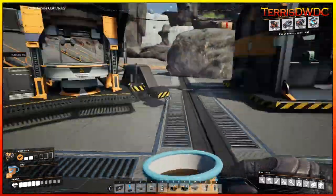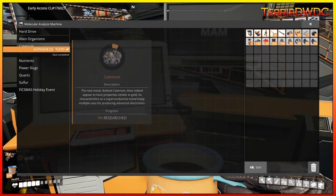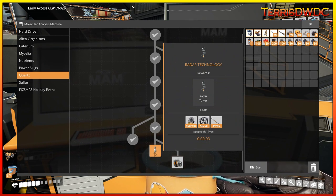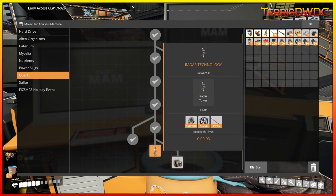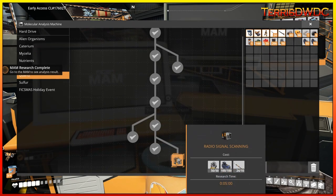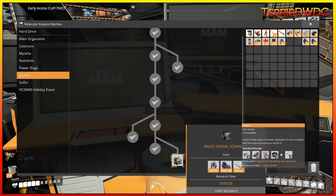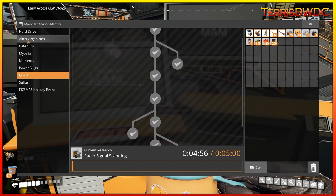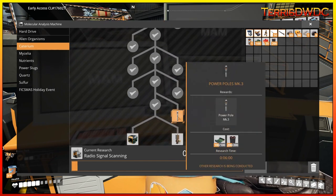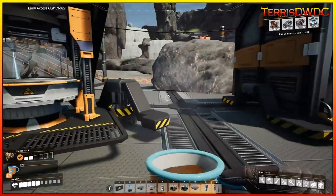Before we dive in to start making supercomputers, we've got a little more MAM research to take care of. Going down to our quartz section — we have our oscillators, our heavy modular frames, and beacons for turning in radar technology, so we're going to start that research. That was a quick three-second research. Next is radio signal scanning — that's 50 oscillators, 100 motors, and 10 more beacons. We'll start that research; that one's going to take five minutes. And the other one we'll be able to do once that's completed — under the Caterium line — is our Power Pole Mark III.